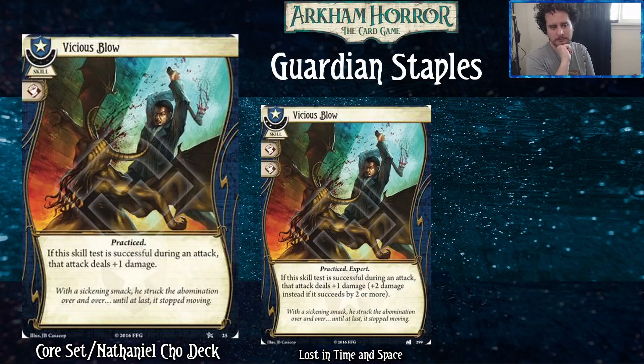You should have copies of the level zero version since it's in the core set, and also in the Nathaniel Cho deck if you want extra copies. This card is good because extra damage is effectively an extra action saved. Most enemies have more than two health and most weapons deal two damage, so dealing more than two damage is very good. The level zero version goes into almost all my level zero Guardian decks.